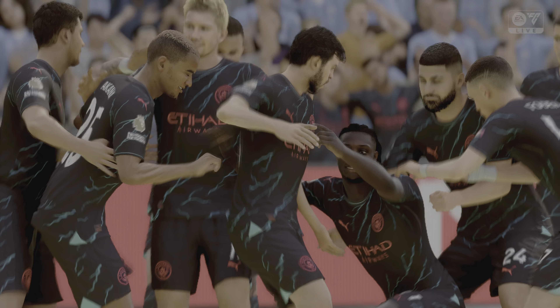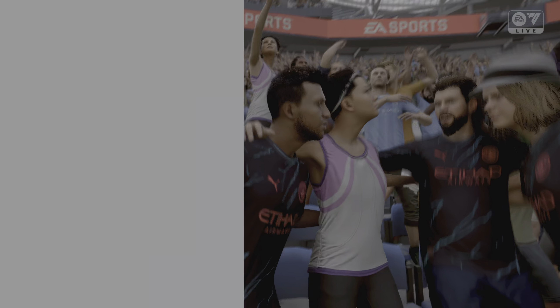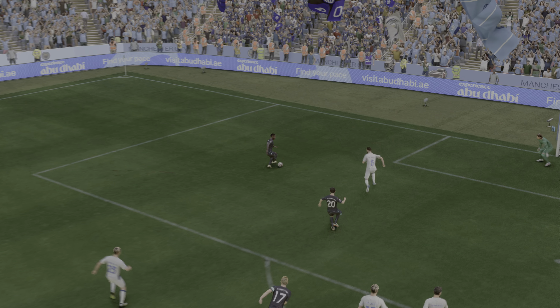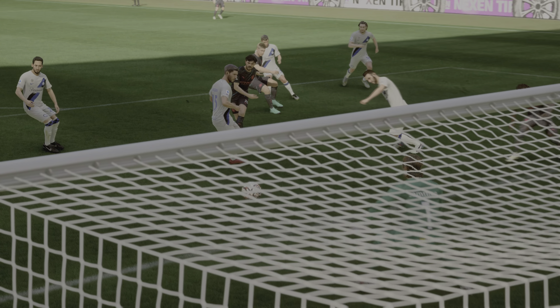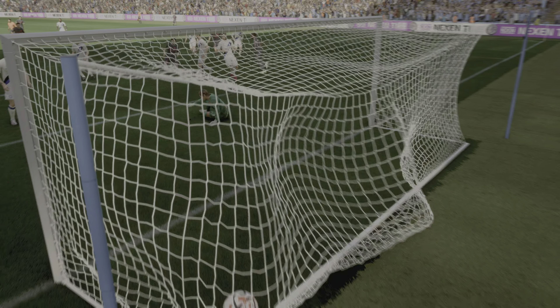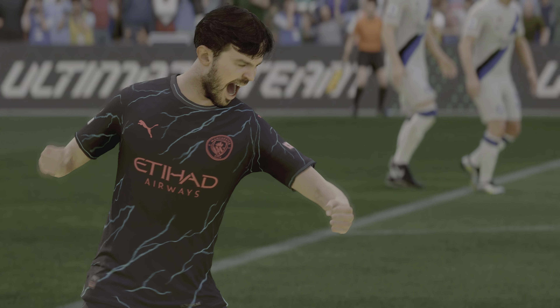Marcus Thuram, now with Mkhitaryan. De Bruyne has support, but a good piece of defending to bring it to an end. Foden — through ball from De Bruyne — and it goes in! The opening goal in this contest. De Bruyne plays a perfectly weighted pass beyond the defenders, and then the finish from Bernardo Silva demonstrates his ability to make the right run at the right time. What a good goal.